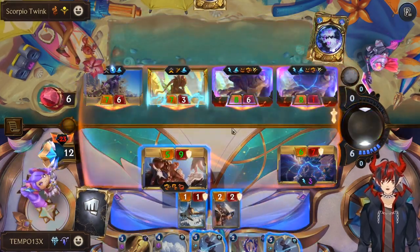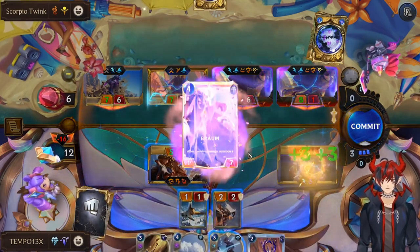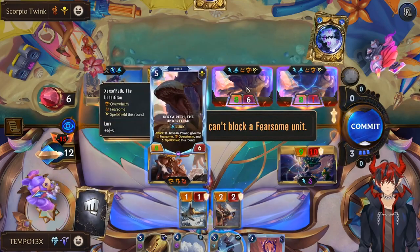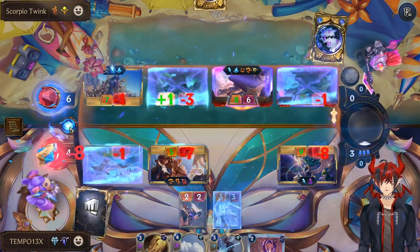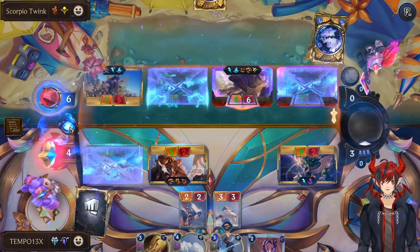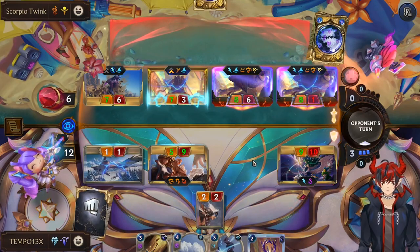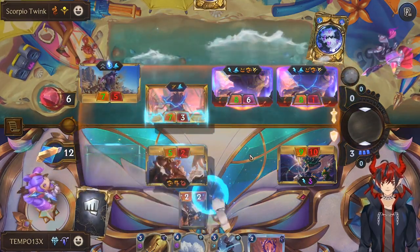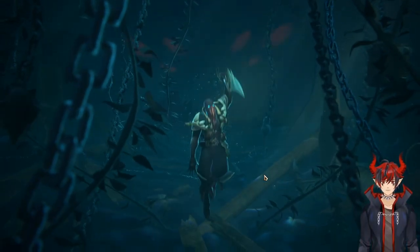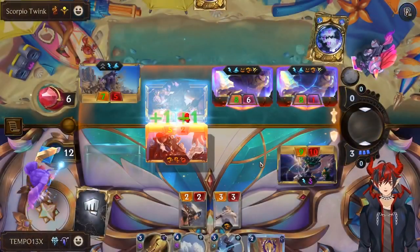I'm down to just block here. Take Heart this so she lives, and block here — it's fearsome, that's pretty scary. Block here and just call it a day. Pyke will level, but it's no big deal — he's dead. And then Take Heart Braum, pass, and we should just win on open attack. Rek'Sai did not level, so she's going back to the deck.